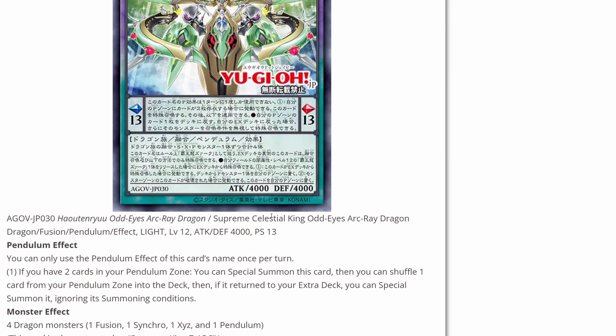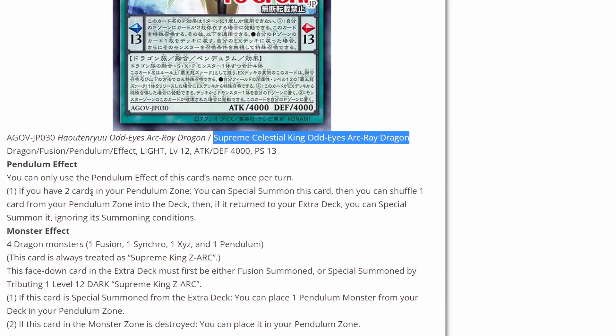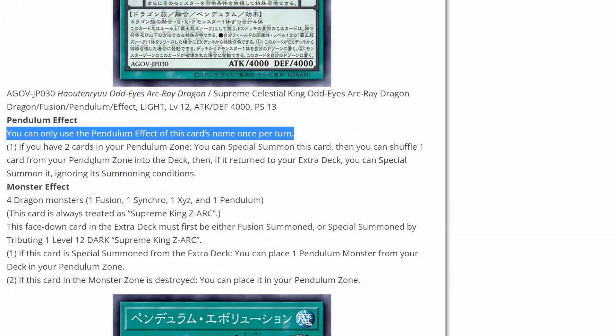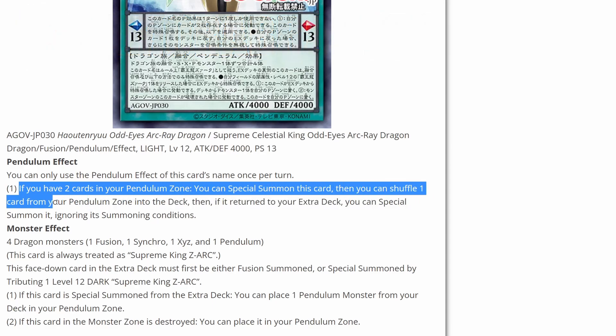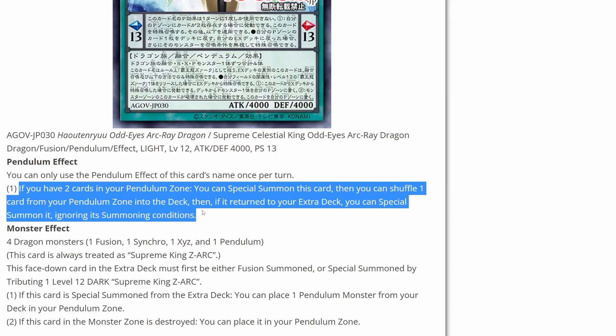It looks like this is going to be a rework for Zark: Supreme Celestial King Odd-Eyes Arc Ray Dragon — pretty long name, but hopefully it has a really strong effect. You can use the pendulum effect of this card's name once per turn. This is a fusion pendulum monster with a scale of 13. If you have two cards in your pendulum zone, you can special summon this card. Then you can shuffle one card from your pendulum zone into the deck. Then if it's returned to your extra deck, you can special summon it ignoring its summoning conditions — so it's pretty easy to get out.